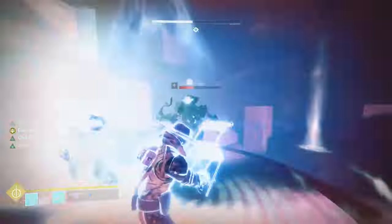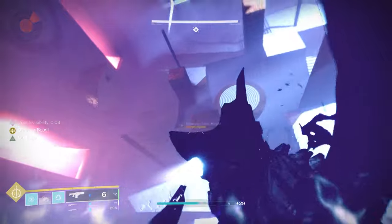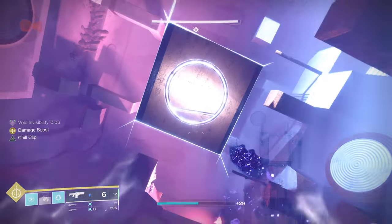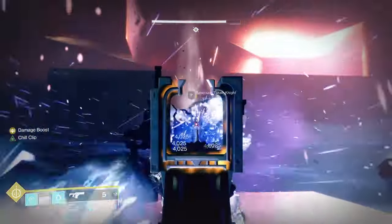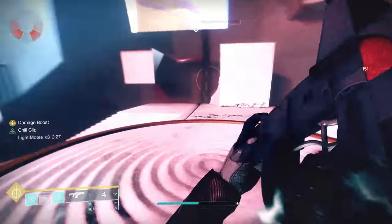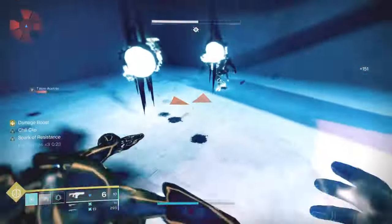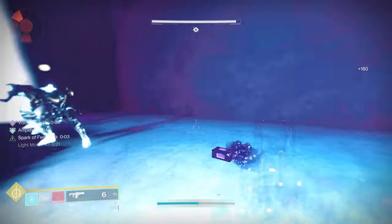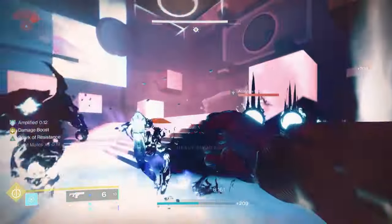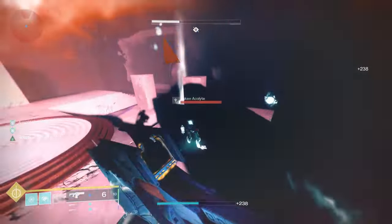On your arms, I'm typically going to use something like Melee Kickstart, which allows you — when you collect an orb — to give you Armor Charge, which helps with your surge damage. That's key in solo content. On your chest, I'm probably going to use resistance mods. It depends on the content — you might want sniper damage resistance, or conductive dampener, or mods that help with different burns.